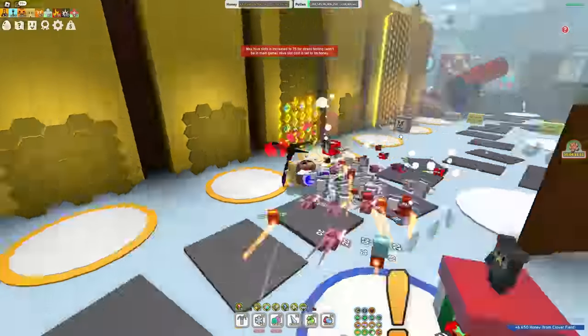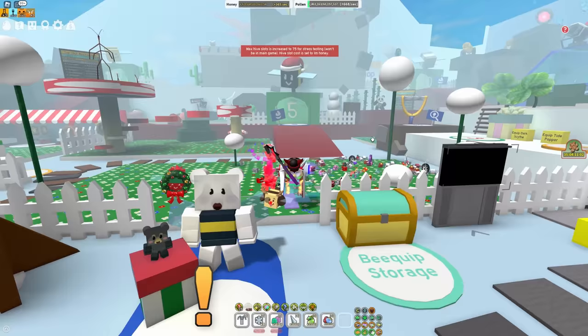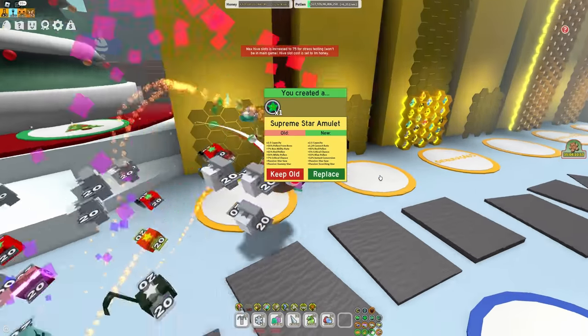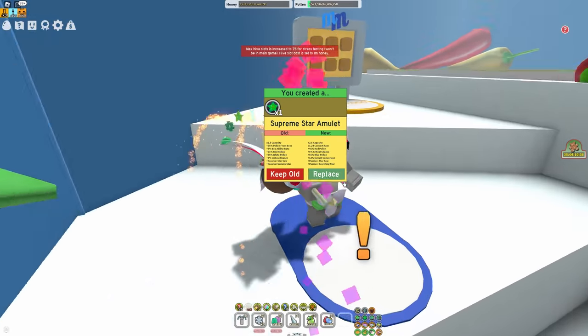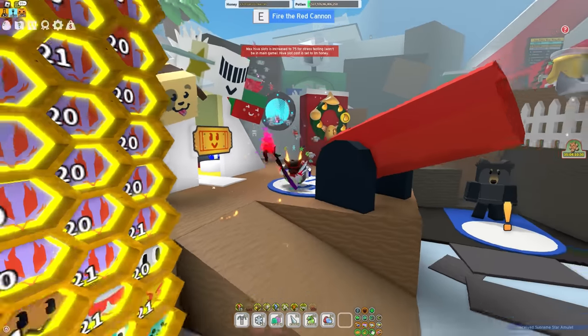Now I think it's finally about time that we get the supreme star amulet that we need, which is basically star saw, scorching star, and then some attack buffs. No way we got that first try — no actual way. I was planning on making a time lapse of me trying to get the right amulet, but I guess we don't need one anymore. It's the perfect luck, guys. Onno's wishing me luck — this is the run. This is how we defeat Stump Snail ultra fast.